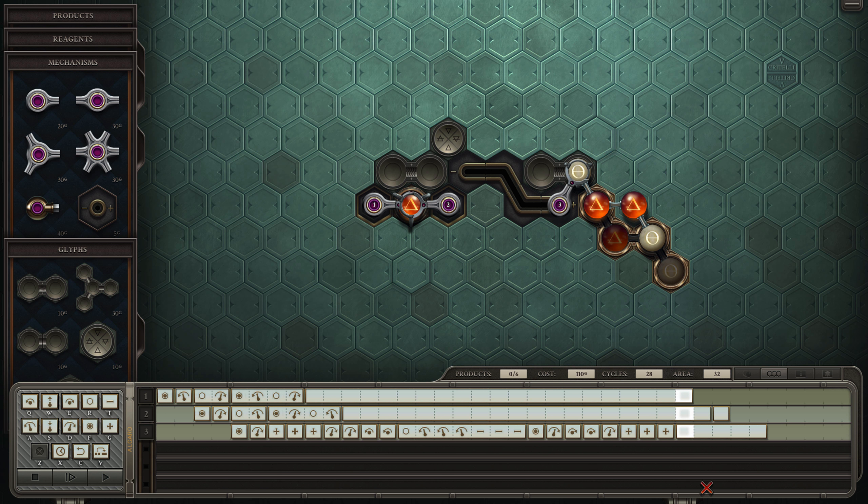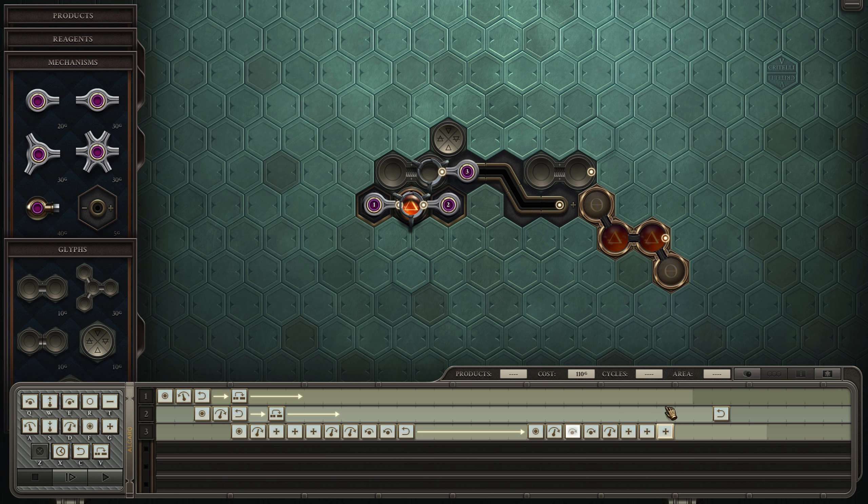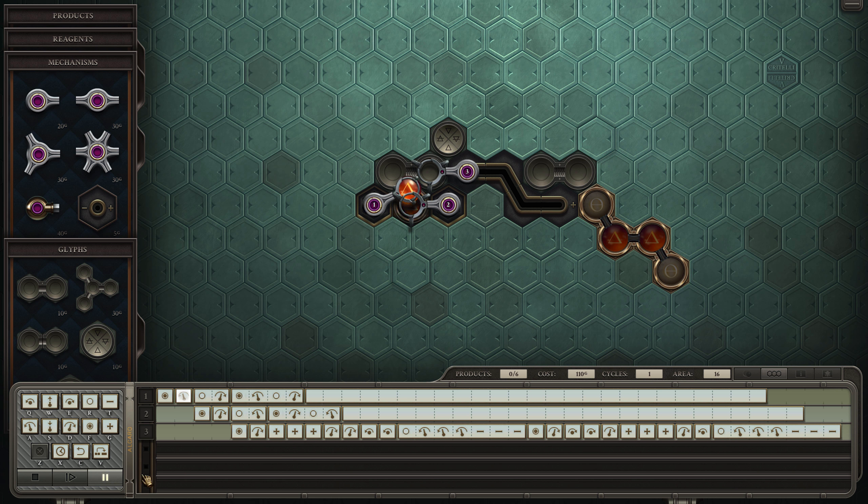Then we need to rotate, counter-rotate, and we have done it. So we just need to rotate, counter-rotate, reset — and that should make the whole thing in a ridiculous number of cycles, for way too much, with way too many components, in way too long. But we've done it. Now I need to make it more streamlined because this is ridiculous — but at least we figured it out, at least we got it going.